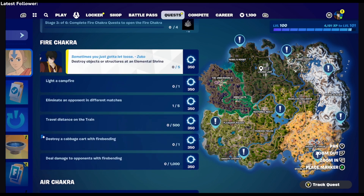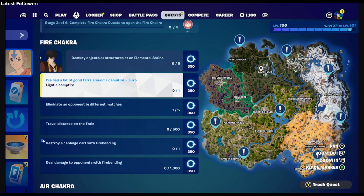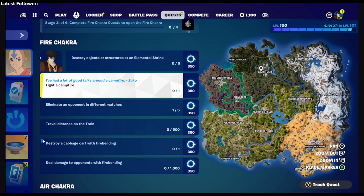Let's take a look — this one is 'land at a shrine or destroy stuff at the shrine.' We'll take a look at that as soon as we land there. Next is 'Light a Campfire,' which is going to be a little harder because I'm not sure where all the campfires are. If I find one in this match I'll let you know exactly where it is so you guys can drop there, because I know there are several, but off the top of my head I don't know exactly where they all are.